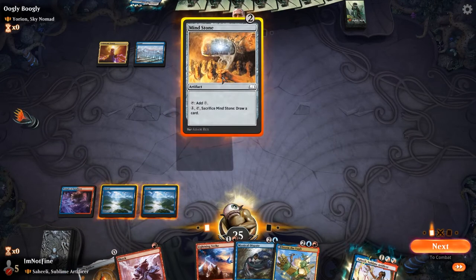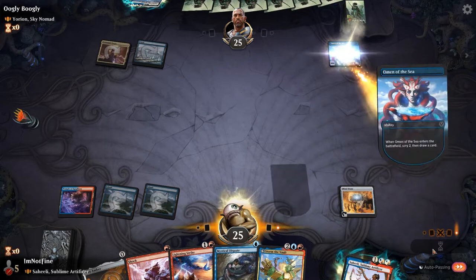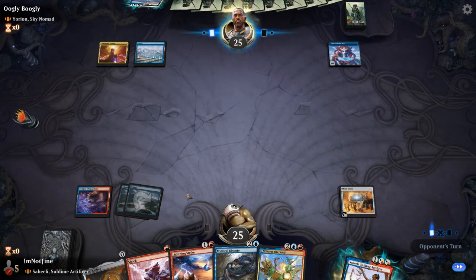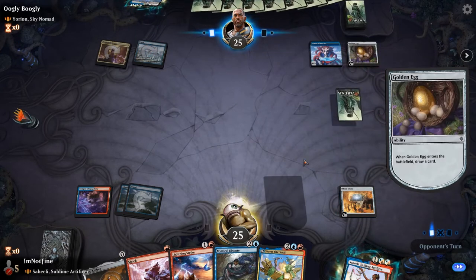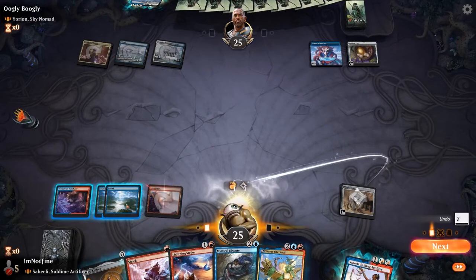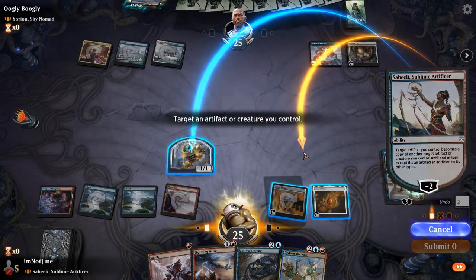I think my opponent may have a counterspell up here, so let's just play the Milestone. The other play would be to play Saheeli and then play the Mox Amber while keeping up Mystical Dispute or Shock, but this is a safer play overall. We can Lightning Strike any creature they want to blink with Yorian. They play Goldspan Dragon — great, now we can drop Saheeli safely.